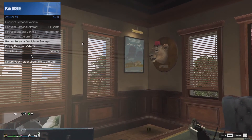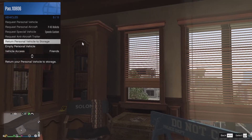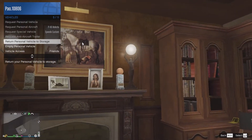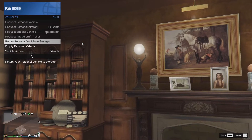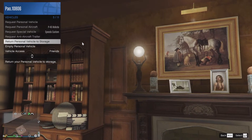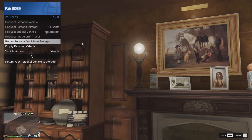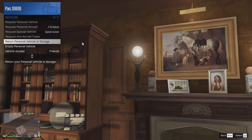Requesting personal vehicles is also more convenient because Rockstar added more spawn locations closer to you. And when entering the Diamond Casino Resort, players will now be told how long they need to wait before they can spin the Lucky Wheel again — a countdown timer so you know when to come back.